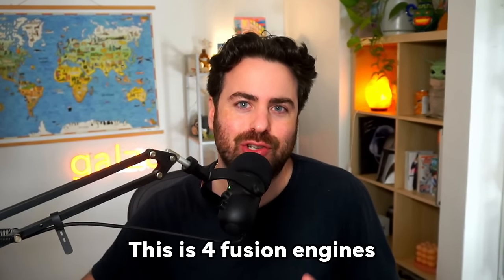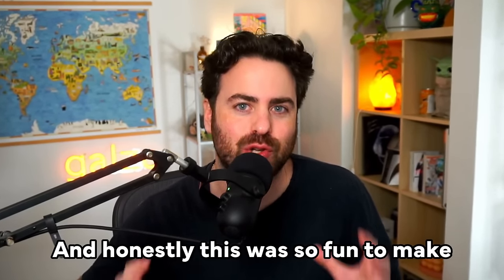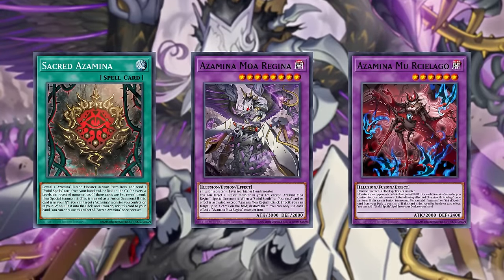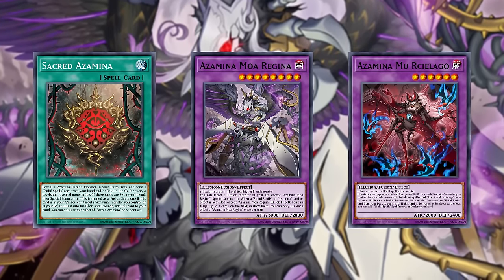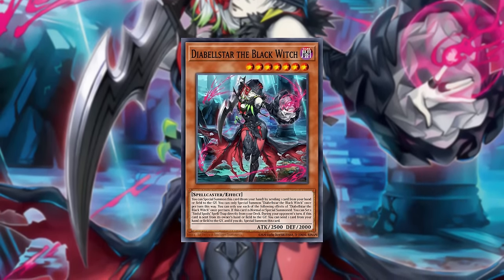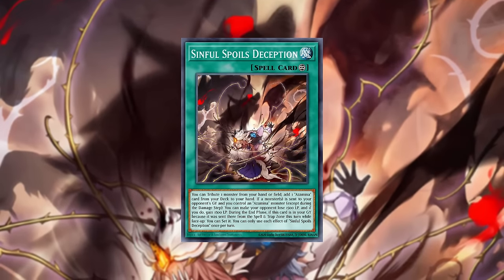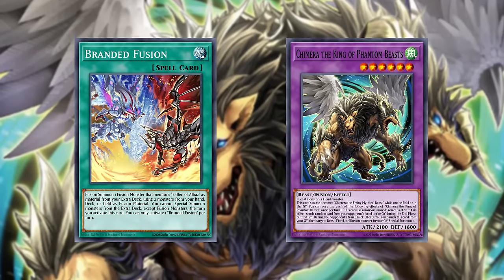This is four fusion engines coming together in one single combo, and honestly this was so fun to make. The Azamina engine might be super splashable in other decks due to the fact that the Abelstar of the Black Witch can create an Omni negate through a one-card combo using the Sinful Spoils cards. But the Azaminas are fusion monsters after all, requiring spellcasters and illusions, which naturally means they're meant to be played in a deck like Chimera or Branded.